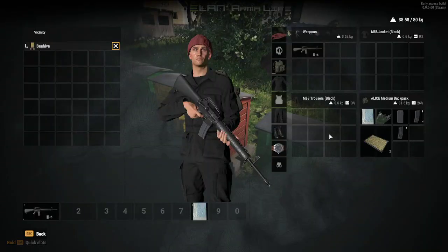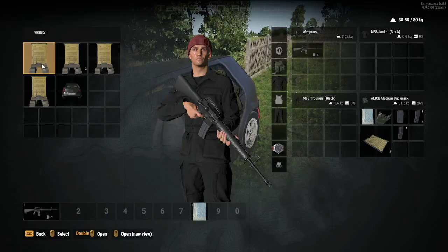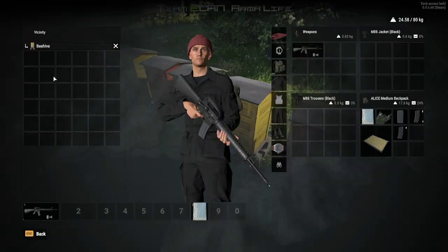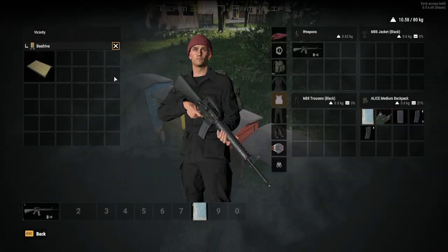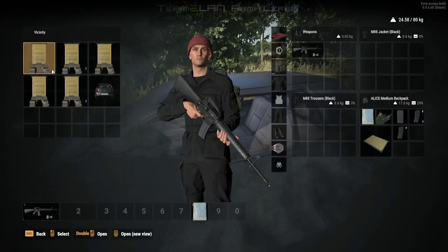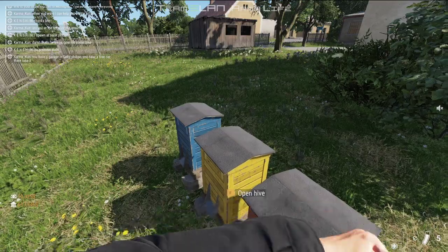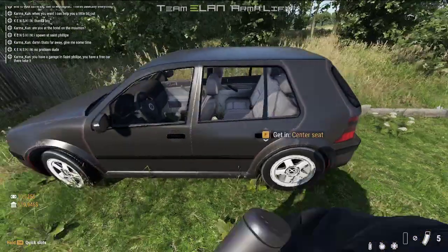When you arrive at one of these beehives, you loot them. I already took two of them, so I'll put them in the car right now. A regular car like mine — a UAZ — can store three pieces of honey. My backpack can store two, so there's one I can't grab since I'm already at capacity.